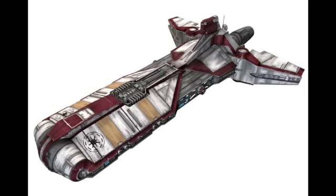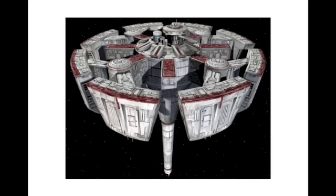Next off, the Republic Medical Frigate. We can have either just a regular Republic Medical Frigate or make it a bit more similar to how it was in the Geonosis episode with Barriss Offee, and Ahsoka along with a few of those clones. Next off, we have the Republic Medical Station. This is definitely a bit of a tougher set to make, so probably a mini model would be best for this.